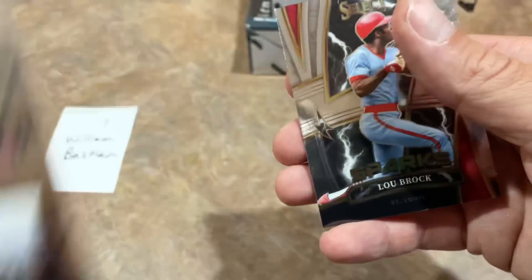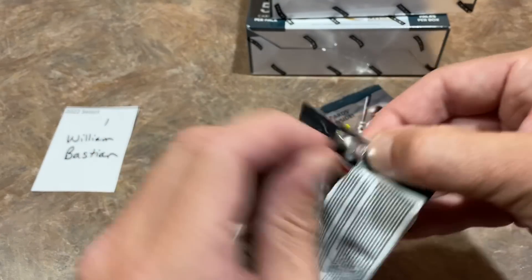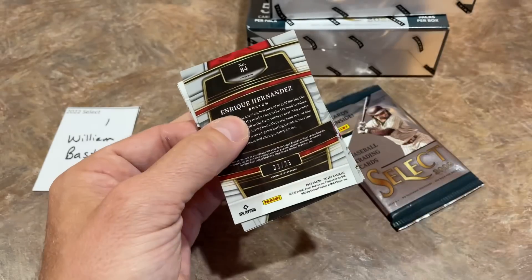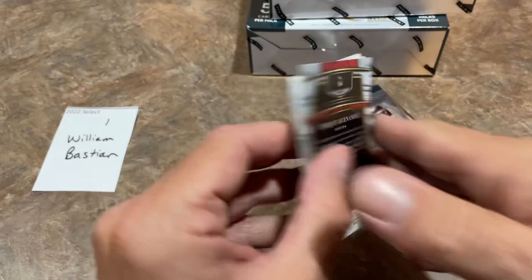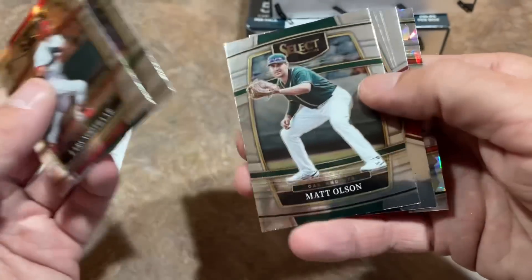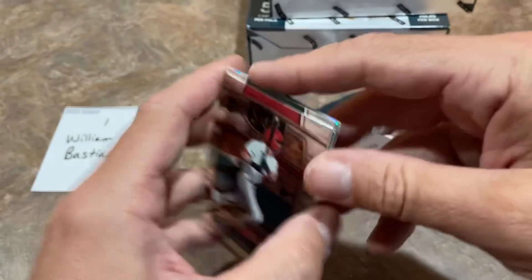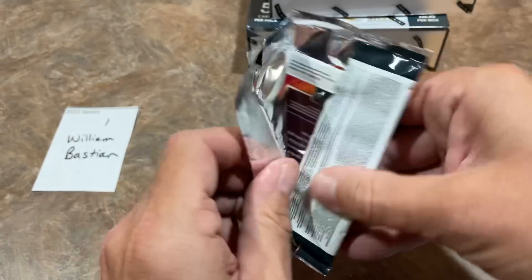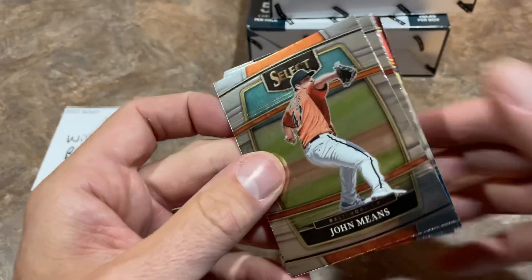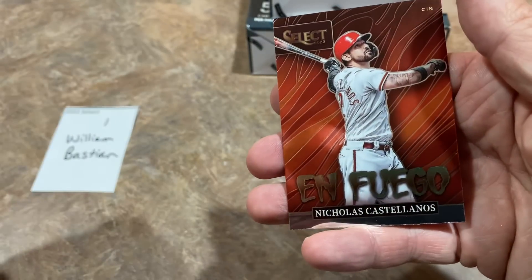A Sparks autograph, and Lou Brock at the back. Those are the four hits. Did we get $150 back in this box? I would say definitely not — that's the way the boxes go sometimes. You've got to get that big hit to get your money back, and this one just didn't do it unfortunately. Sorry William. We'll see if we can find something good in the next box.